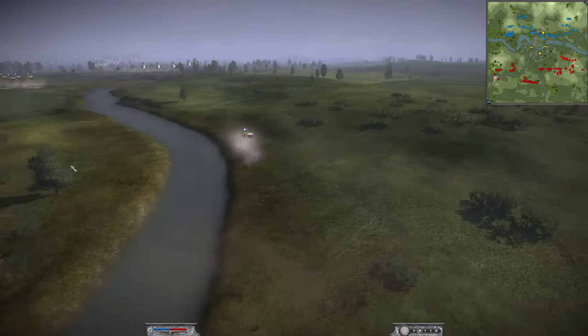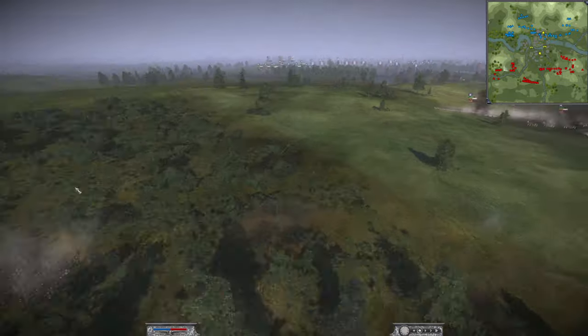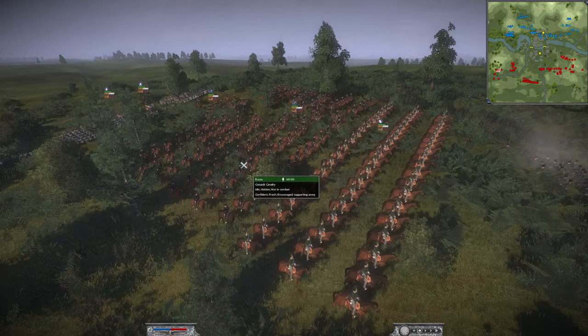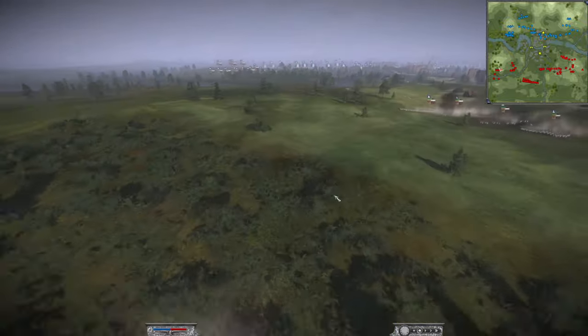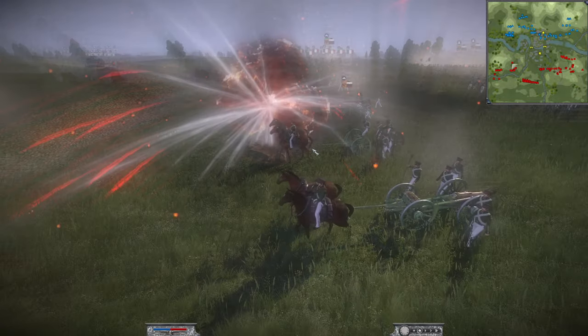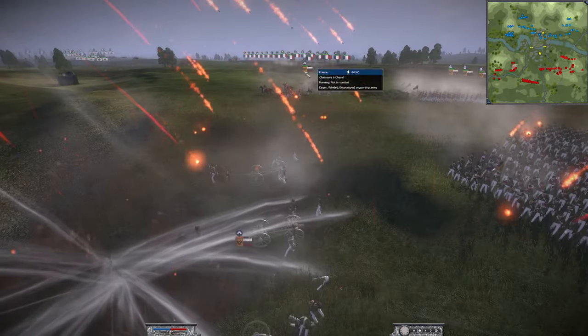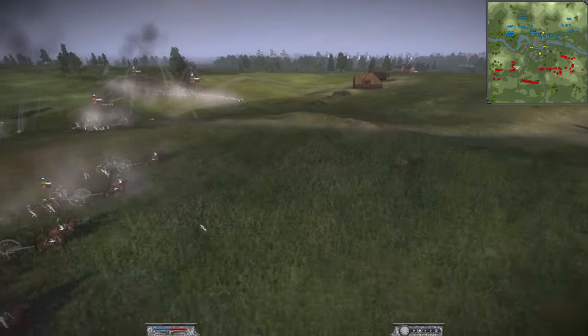On top of that he has four units of Cossack cavalry and one unit of dragoons. His artillery is the glorious 10-pounder unicorn — he has two 10-pounder unicorns, already getting shot by another artillery unit on the other side.